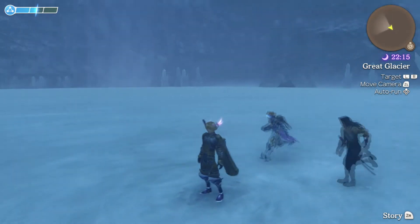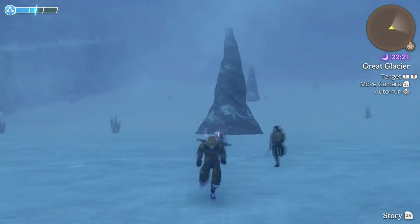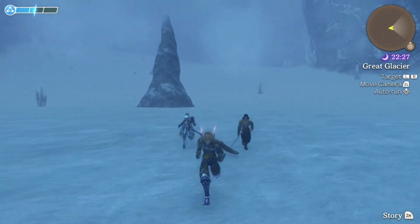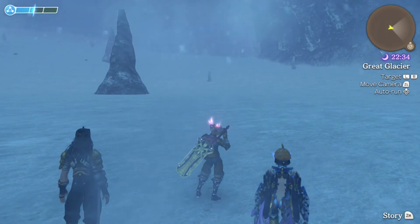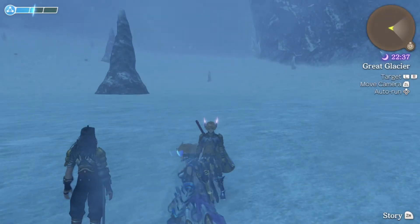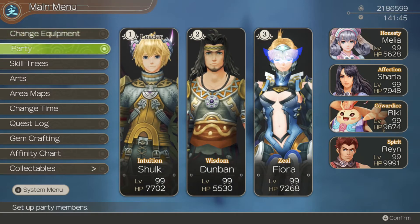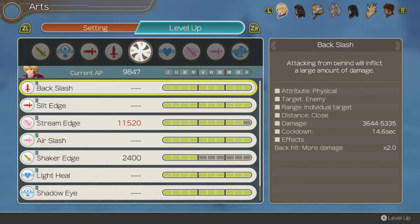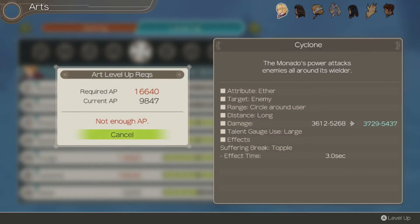And there we go. I made that one look a lot more easier because of how cheap I was. This team is pretty much unbeatable — it's really insanely overpowered. He dropped some Talent Boost gems like the ones I've equipped on Shulk right here, and also AP Up gems. At this point, you only want AP Up gems if you're trying to max out certain arts.